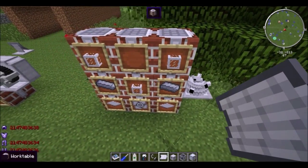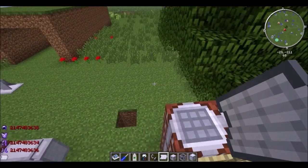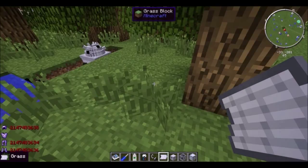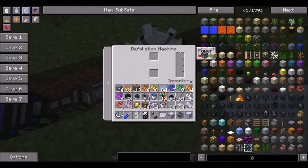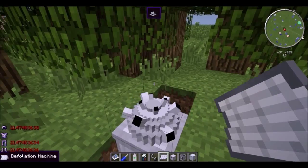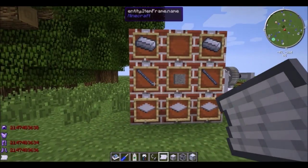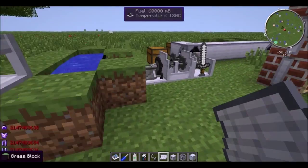Here's a defoliation machine. Takes some fluid pipes and an impeller. I haven't gotten it to work, but apparently the inventory takes liquid poison and two other items. You'd power it with at least a steam engine from the bottom, and it would destroy any trees or wildlife around it.